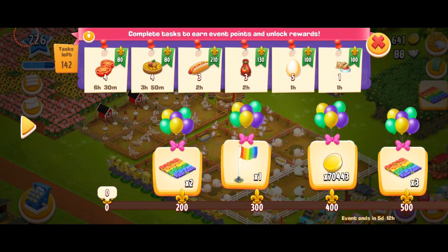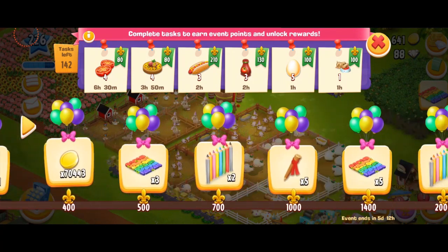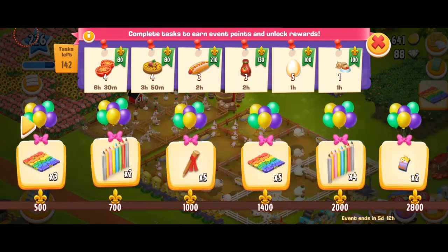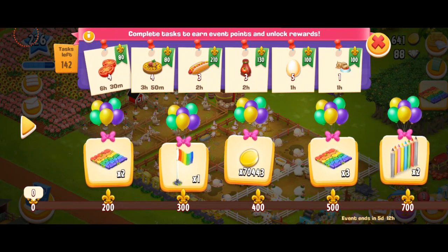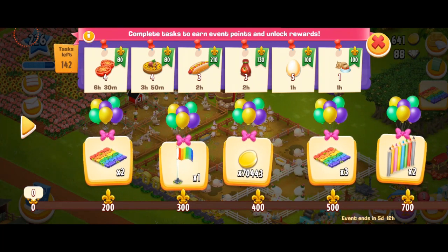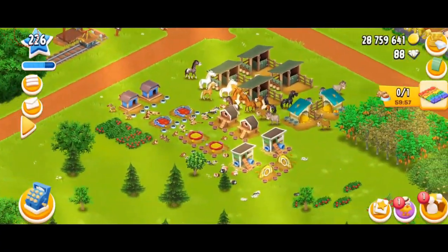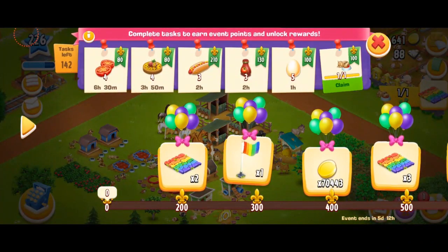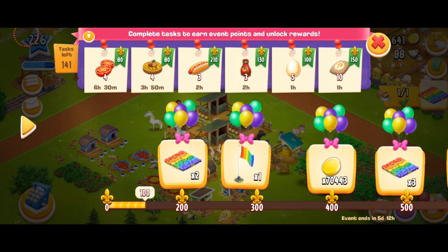For example, I'm currently having these six tasks that are different. I'm not going to trash them, I'm just going to do them. These are all the rewards you're getting: rainbow decorations, coins, diamonds, and all that good stuff. The tasks I got this time are just 144. Let's start with a really easy one — feed the puppy. I just completed it and claimed 100 points. You can see the bar at the bottom increased.